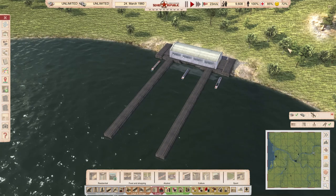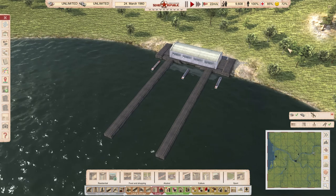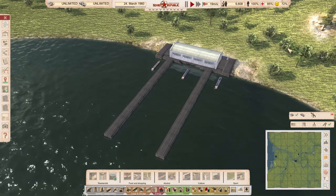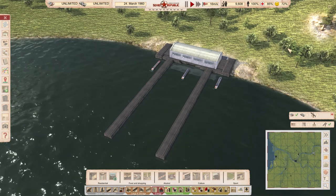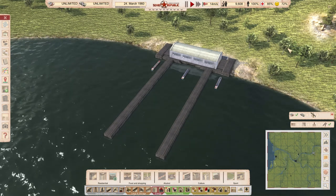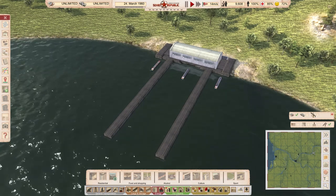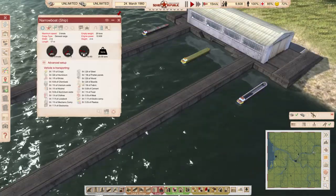Narrow boats from Monotone. Narrow boats were the primary method of transportation of goods along the British canal network. This mod adds a narrow boat for general cargo, an oil tanker, and an aggregate carrier. These are small, cheap, slow boats ideal for low volume import/export and transport by waterways, especially in conjunction with mods that add small docks and cargo harbors. Available for purchase between the 1900s and 1997. There are three little boats, each with only 22-ton capacity.